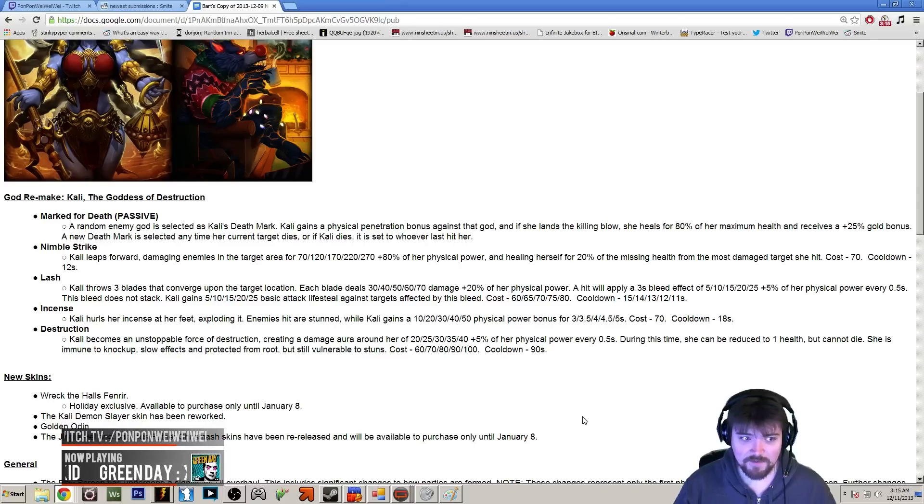Her whole kit screams: jump in, stun, try and explode someone really quickly, get the kill on your target. If you're dying, pop your ultimate so you can sustain through the damage and not die while you're still trying to get that 80% heal. Hopefully before you die you get the 80% heal so you can continue the fight.